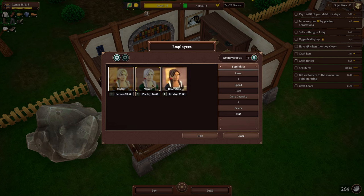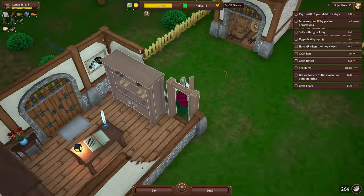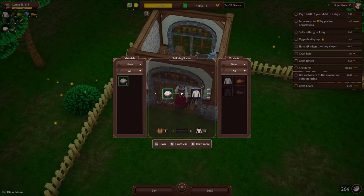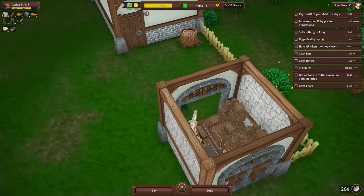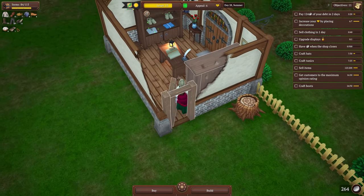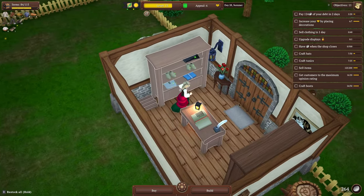I'm gonna hold off — we saw one before that had a capacity of five and I think that's what I want to grab for our first one. So we're gonna stand by. I'm gonna make two tunics — one and two. Everything else is pretty good for the day; my boots are getting low but we need leather.